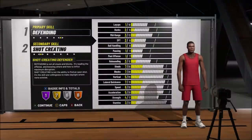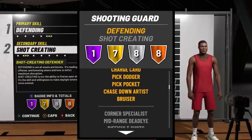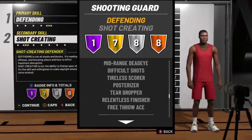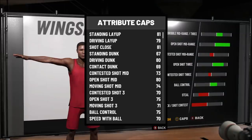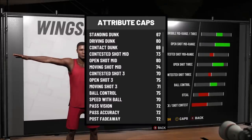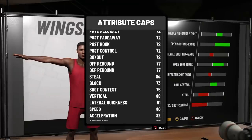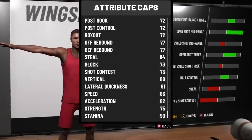Getting into what it means to be a two-way star: we're going defending and shot creating as our build at the shooting guard position. These are the badges we're working with, but it's not technically the archetypes I want you to focus on. At 6'6" with minimum wingspan, this build is better than a standard two-way build but also gets the badges of a lockdown build — 75 open shot three, 71 moving shot, 75 ball control, and 91 lateral quickness, so we're still going to be able to lock.